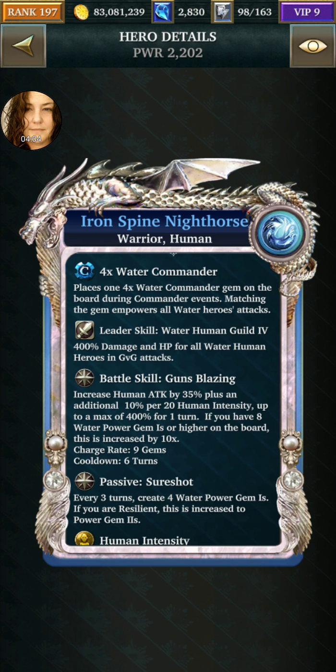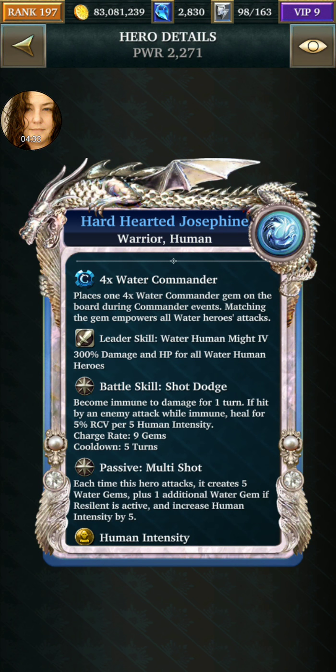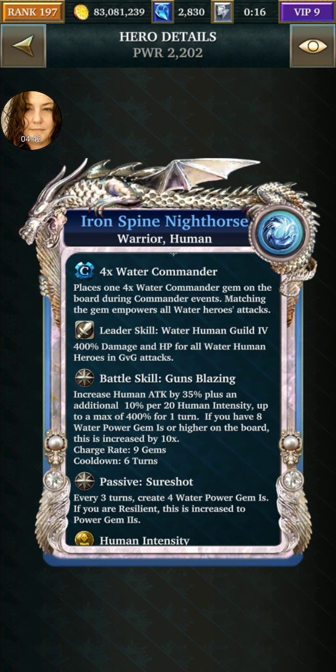The ones that say 400% damage and HP for all your water in GVG — never, ever, ever use these cards as your ally or as your leader card, unless it's your GVG attack team. Because — and I just learned this like two weeks ago — when you bring an ally with you, you get to multiply their leader card bonus times your leader card bonus. So here she's got 300, and you brought someone else in with 300. That's a nine-time boost. If you had him up, you would get just the three from your leader, and that blew my mind.